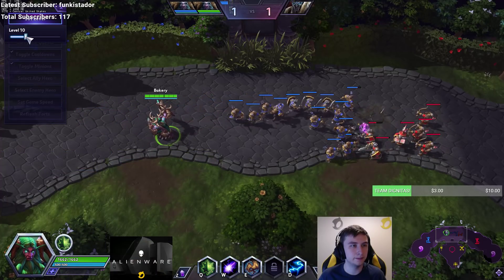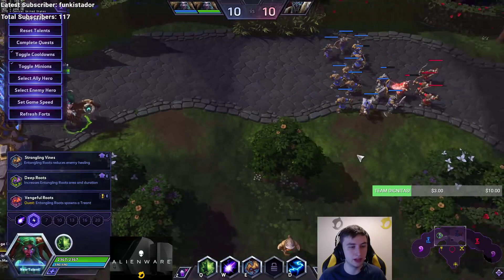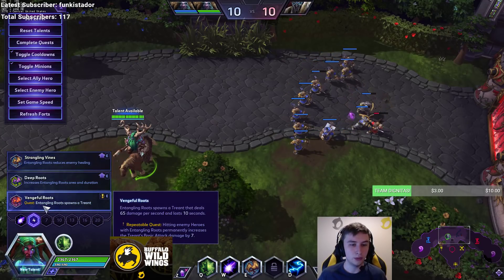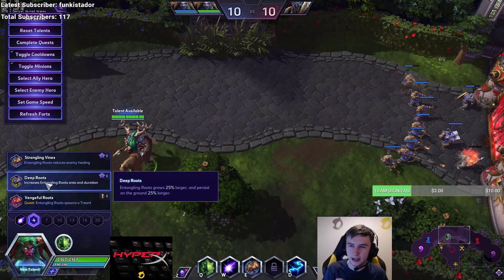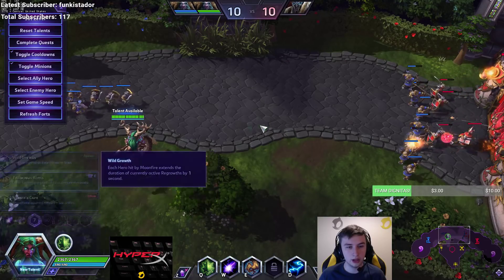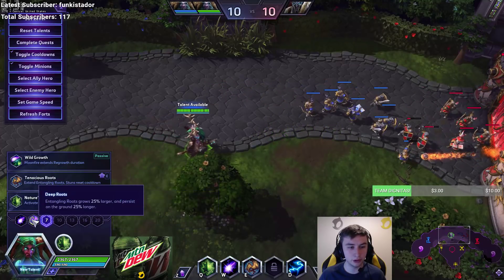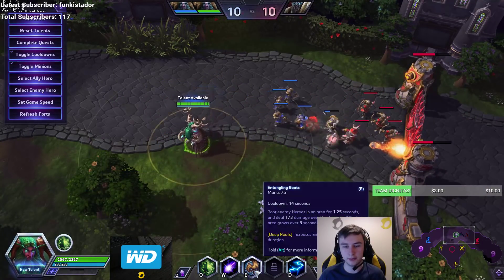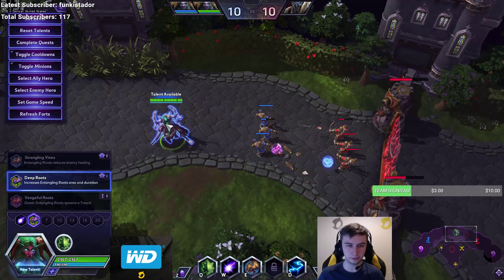At level 1, I think the current go-to is basically still Celestial Alignment. Level 4 is slightly interesting — we've got the healing reduction that we had before at level 7, the treant we had before at level 4, and then Deep Roots, which was initially called something else at level 16. Deep Roots, I think, is the current go-to. The roots are much larger and they stay there for longer on the ground. The initial radius is a lot bigger, and if they're slowed it might catch up to them — makes it much easier to hit.